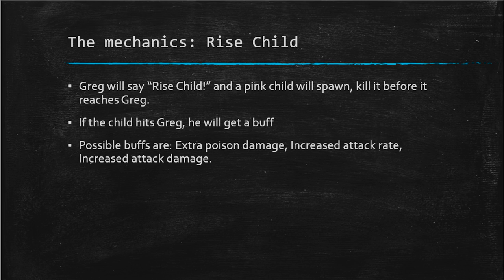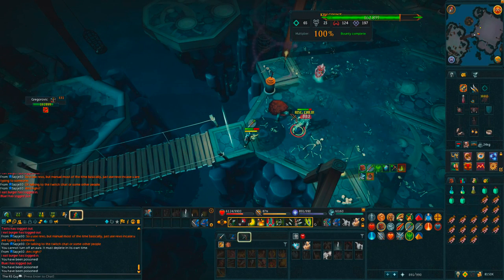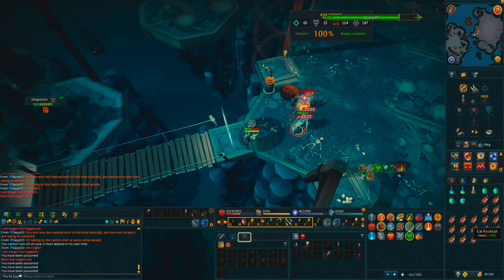If you miss one or two children it's not the end of the world, but it only gets really bad if Greg gets five, six, or seven stacks — then he'll be attacking at an incredible rate or hitting incredibly high, and you're going to have a really rough time. So definitely make it your priority to kill the rise children before they reach Greg.